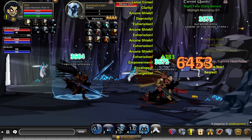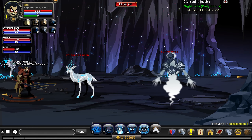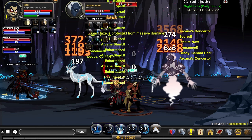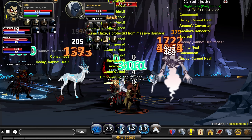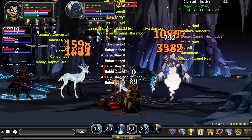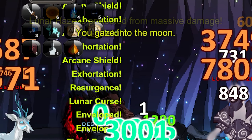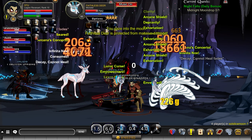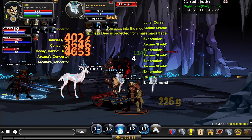You go on the ferry in the next room. Everyone goes on the Haze — no one has to taunt it if people are actually doing damage and doing their job. But just in case, because most of the time you could be in a pub: when the text 'you gaze into the moon' fades, the Legion Revenant wants to taunt that.